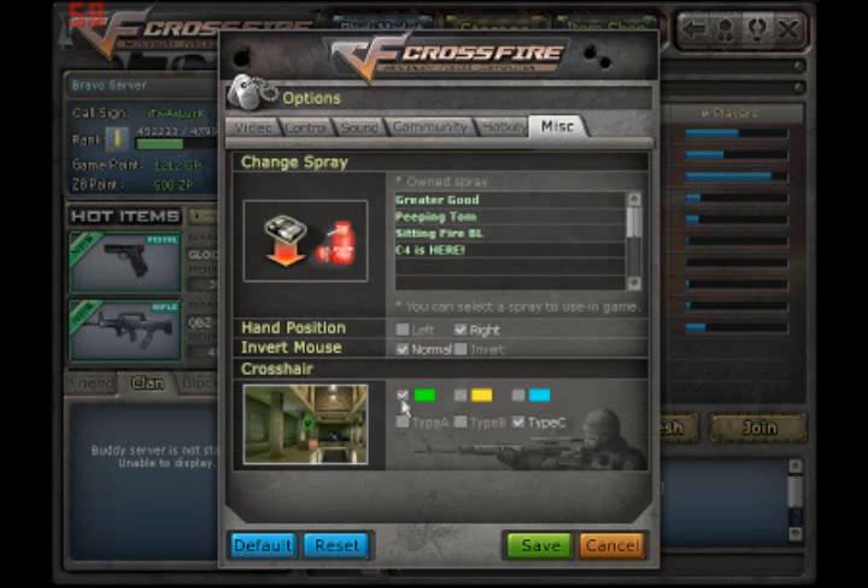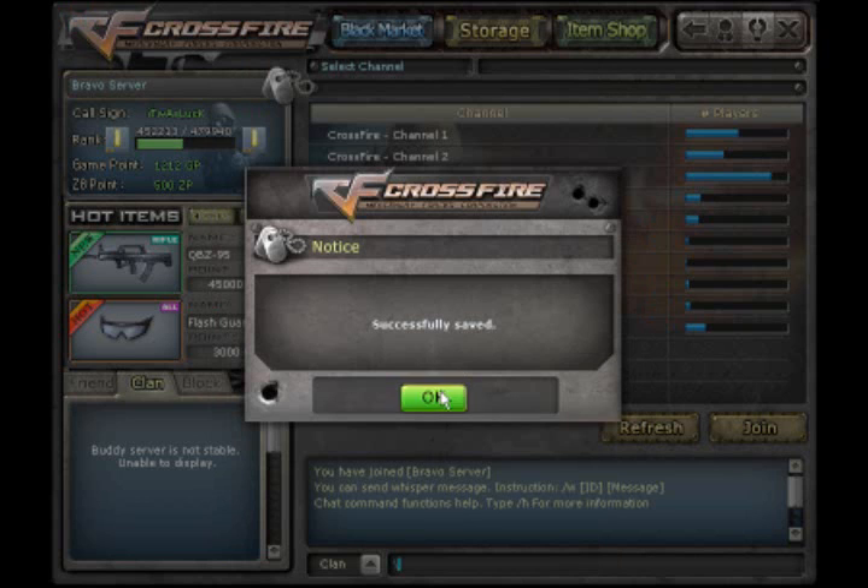The last thing you want to check in options is miscellaneous — your crosshair. The first one I personally don't like. Just play around with which one you like best. I use blue and circle with the dot in it.